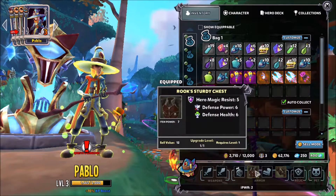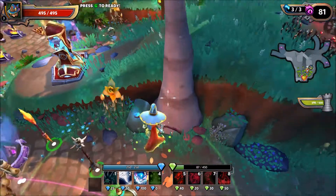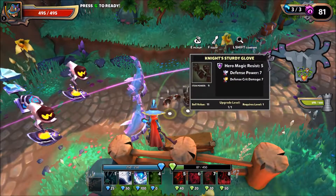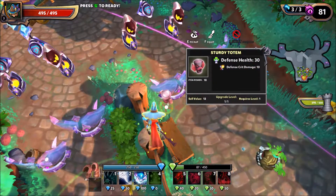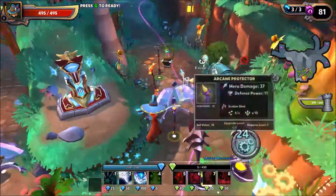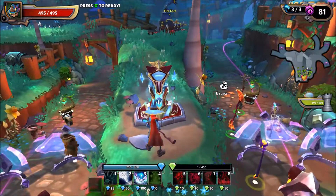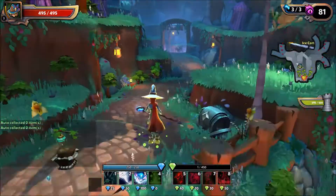Let's look at the loot — we have defense power and defense health on the gloves. Let's go through and see if there's any defensive gear. Plus six defense power, plus six defense health — same thing for the gloves. We'll take the defense power items and skip the hero damage stuff. And then we need to repair all the defenses.